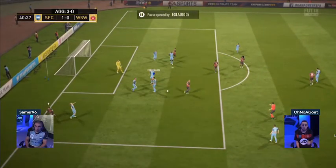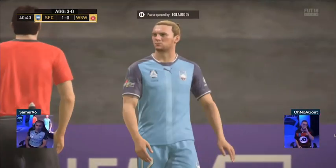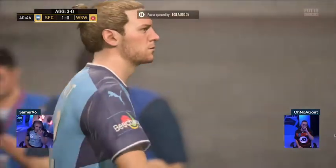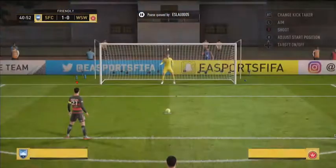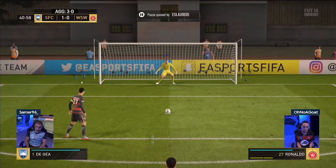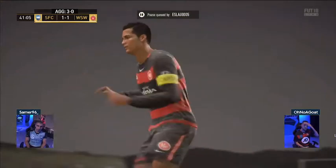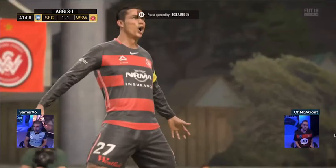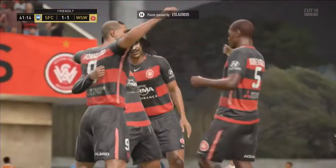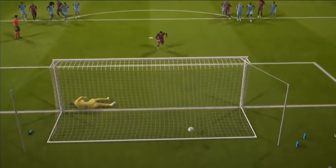Cristiano Ronaldo squares it but it's offside. There's a foul — you can see the referee lecturing Grant, not for his hairstyle but for the foul, and it's a penalty. It looked like such a soft call — Goat can't believe it. Here's his ticket back into the game. He steps up straight down the middle — 3-1. That's 1-1 in this tie, 3-1 on aggregate just before halftime. A very controversial penalty call — unfortunately for Sydney FC fans there is no VAR in FIFA 18.